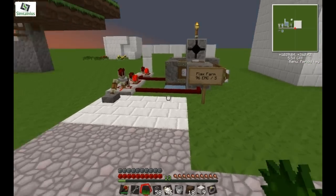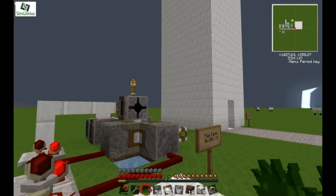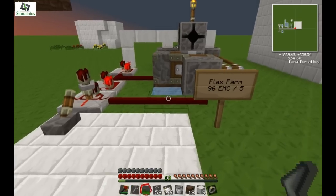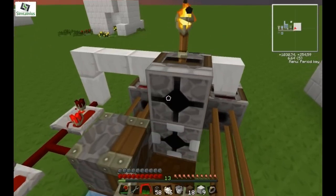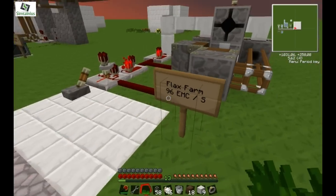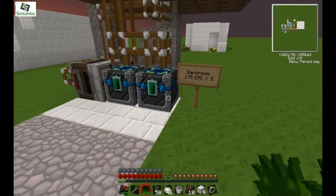Hey guys, it's Seb here again with episode 5 of EMC Farming. This is the Flax Farm, which is also quite commonly known. It creates 96 EMC a second approximately, which is not quite as much as the Darkroom.